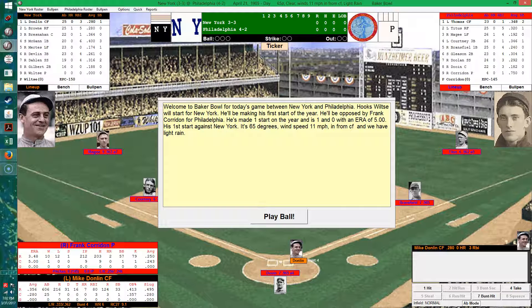Hello, welcome to Higher Ground Gaming, this is Eric. Game seven today of our 1905 season replay of Major League Baseball. We'll be playing the seventh game of the New York Giants schedule, taking on the Philadelphia Phillies. In the last game, the Phillies handed the Giants their third loss of the year, so they have a record of three and three.